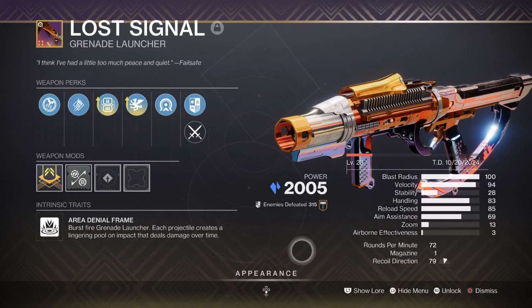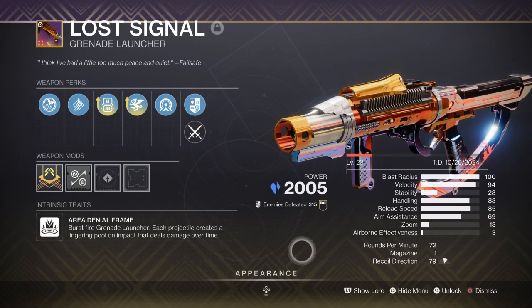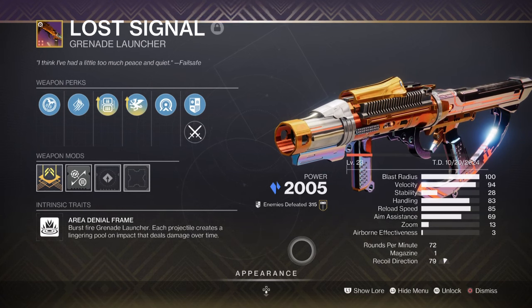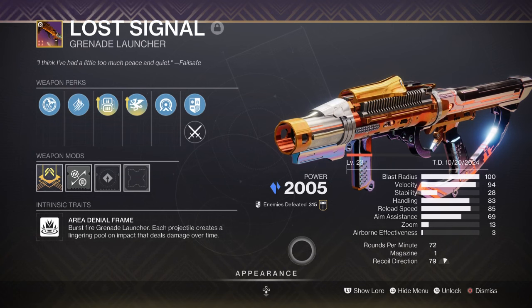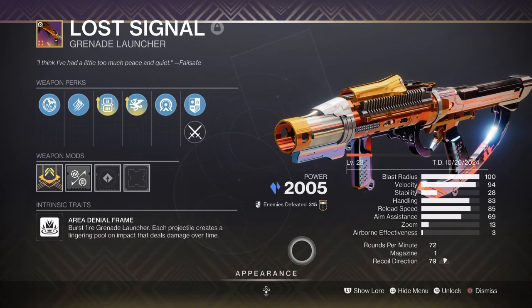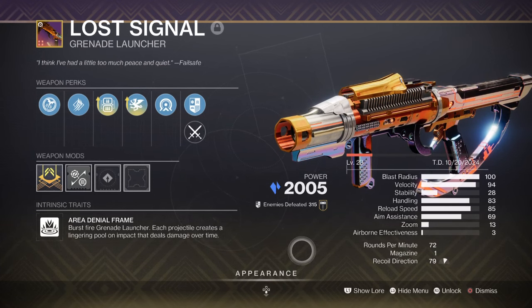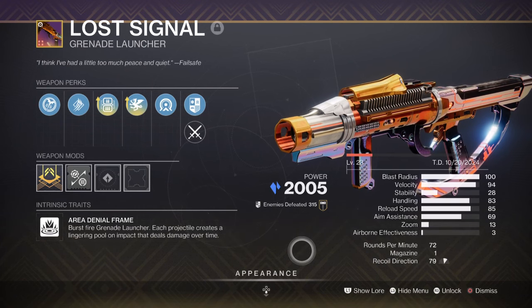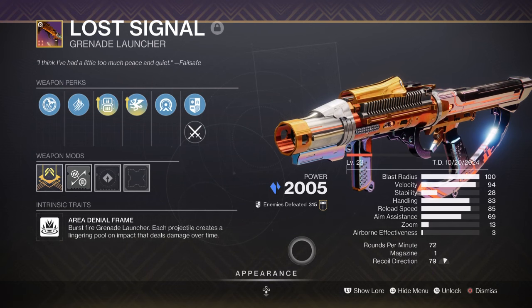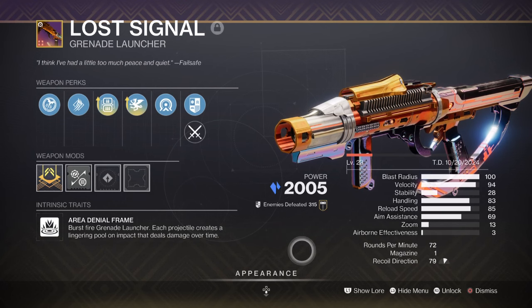Now onto the weapons — we've covered our main exotic primary. I'd advise you to pick some strong support weapons for the build; what I recommend are all options, so please keep that in mind. Our special is the Lost Signal Grenade Launcher with Lead from Gold as the weapon perk — a very popular roll that is incredible to use in endgame content this season. With its ability to apply damage over time and combining this with Concussive Reload, this weapon is simple and easy to use. My perks focus on ammo economy and increased damage against ultra enemies, which I recommend as well.